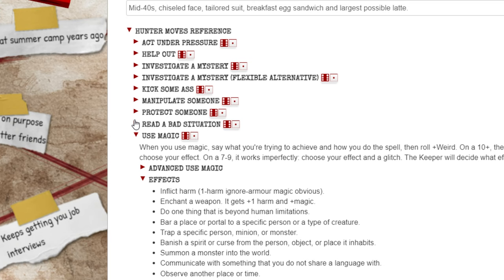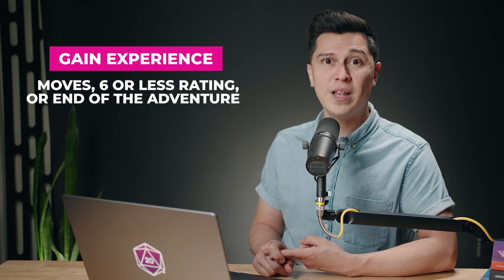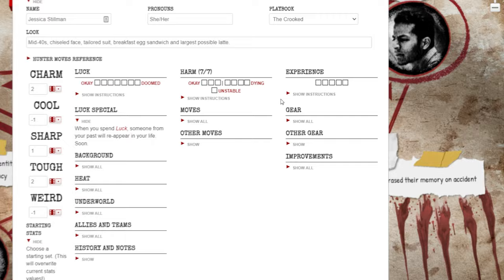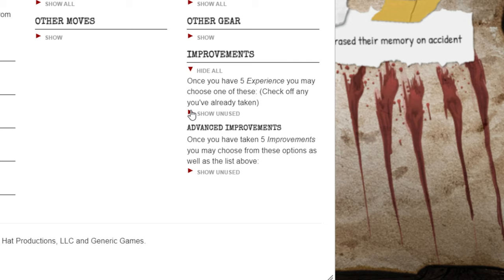Experience — at the end of the adventure, and sometimes during, the hunters will gain experience. There are three times you'll be able to give your players experience: if a move tells you to; if a player rolls and their total after adding their rating is six or less; or at the very end of the adventure. When a player gains experience, they'll mark an experience box in their playbook. After they mark five boxes, they'll level up and choose an improvement from their playbook.